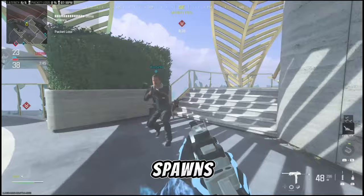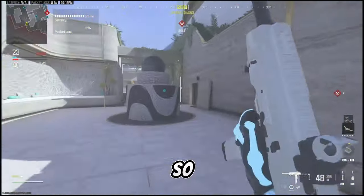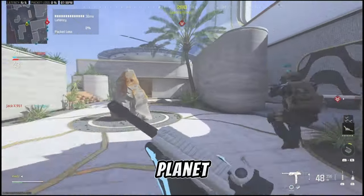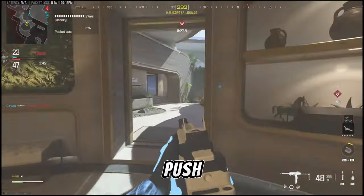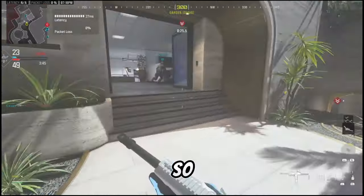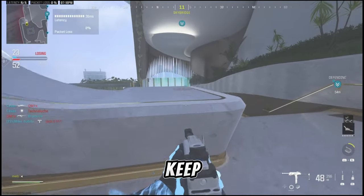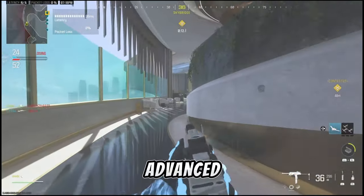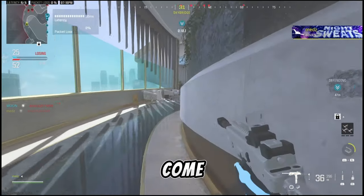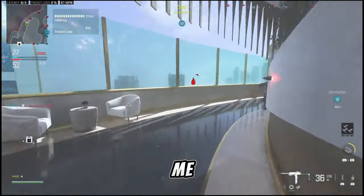I think the spawns might have flipped — yeah they have. So let's try and work our way around to the other side of the map. Playing it safe — I'm not going to go for mid, I'm going to try and push this left side. A lot of people seem to push this way to the mid cut area. Keep pushing down this side. We've got the Advanced UAV so let's pop this. They're pushing me.